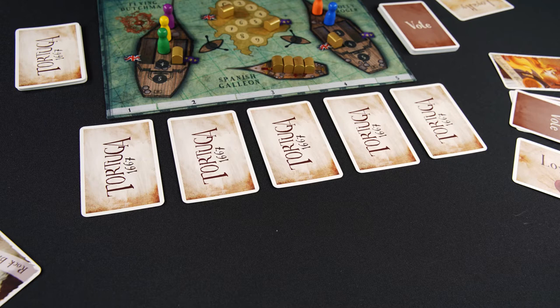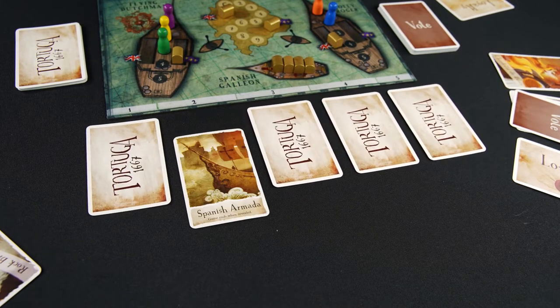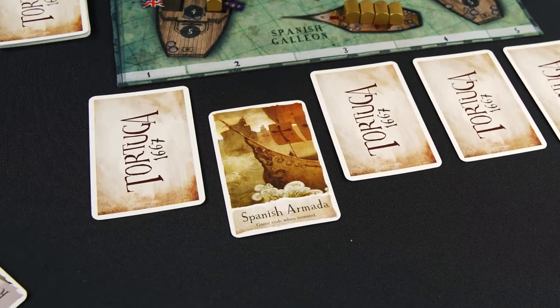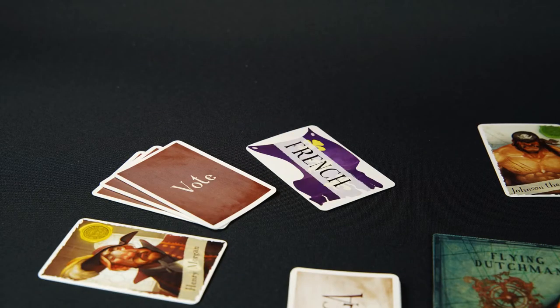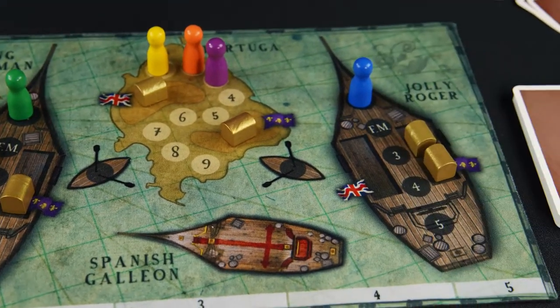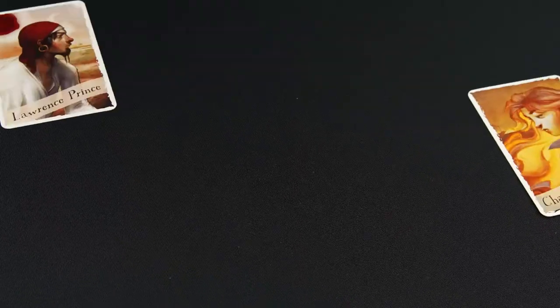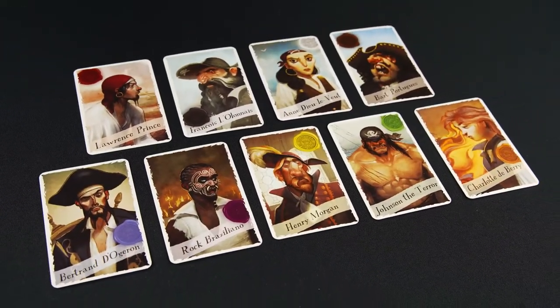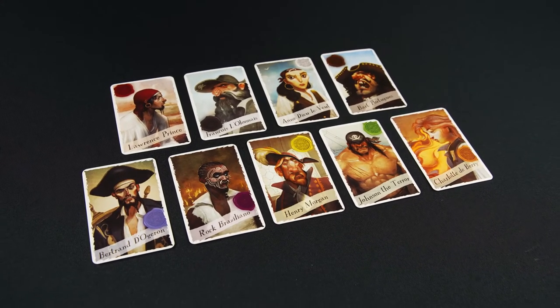During the game, players will have turns, often involving these event cards. When the Spanish Armada is revealed, the game will end. The goal is for your team, indicated on your secret loyalty card, to have the most treasure in its treasure holds when the game ends. There are treasure holds on both ships and on Tortuga. You'll have to work with the other pirates in the game to succeed, but you won't know for sure who's on your team until the game is over.